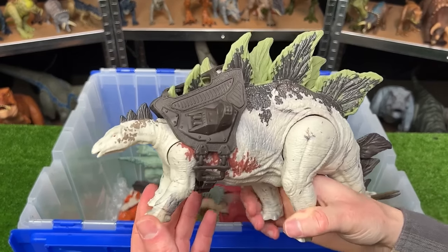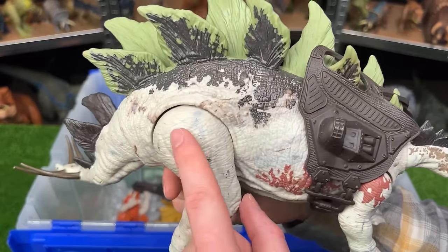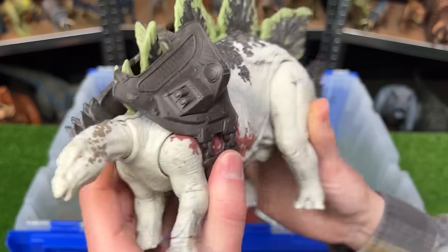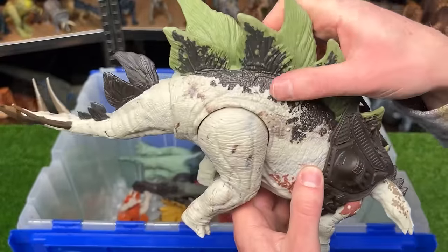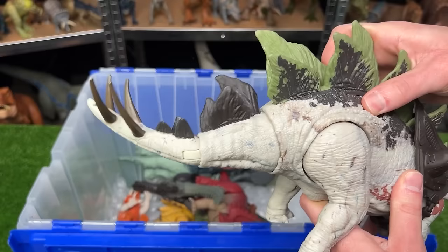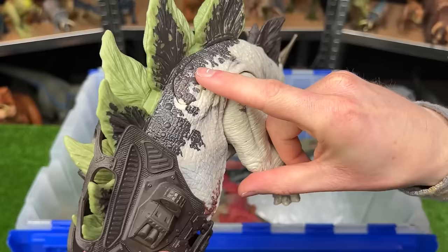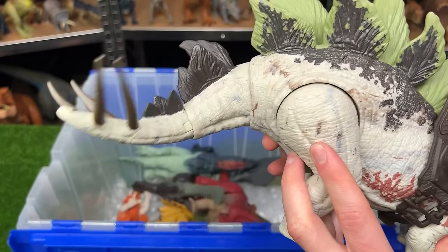The gigantic Tracker's Stegosaurus has intricate coloring, a huge Dino Tracker backpack, and two buttons on its back — the first hidden button swings the tail up and down for stabbing with the huge spikes, and the other button activates the tail to swing side to side.